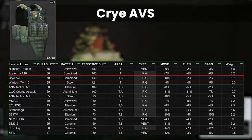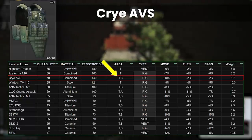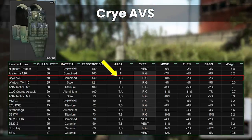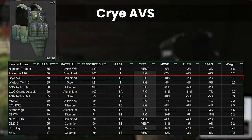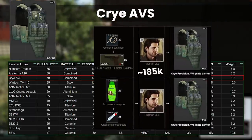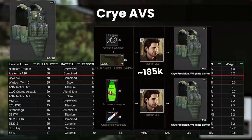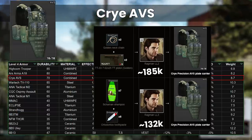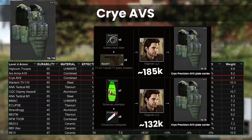This is the first armour with both thorax and stomach protection, which is useful for more general combat, and allows you to take on shotgun and leg meta users with slightly more confidence. Again, this is banned from the flea market, but there are two barters: 185-ish K for the pistol and the neck chain at Ragman 2, which usually isn't worth it, however 132k using the shampoo and toothpaste version is a little better.